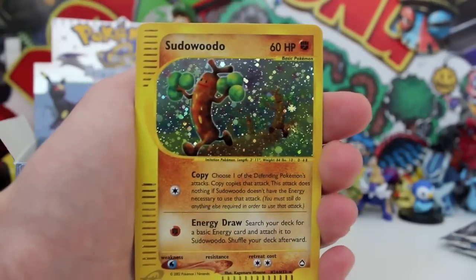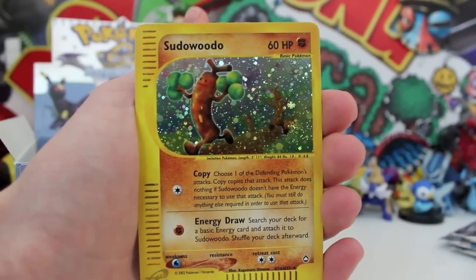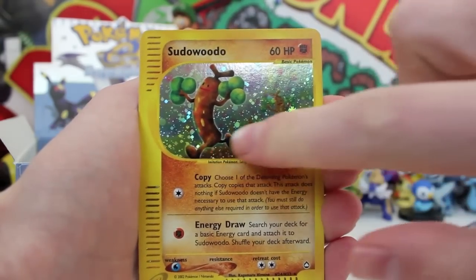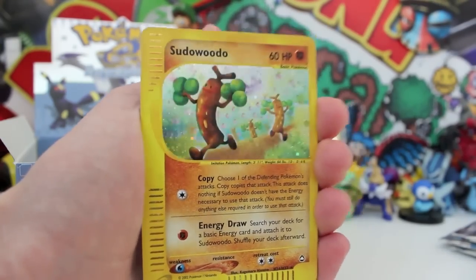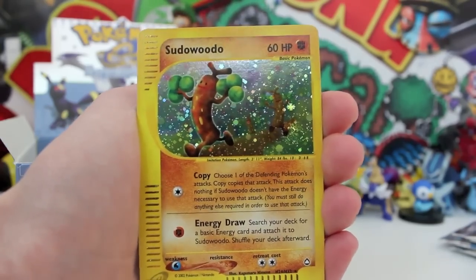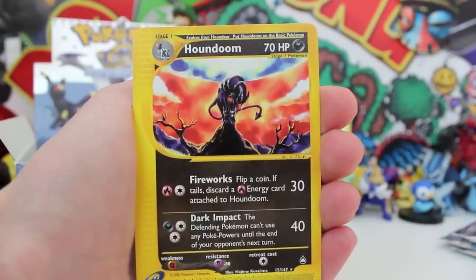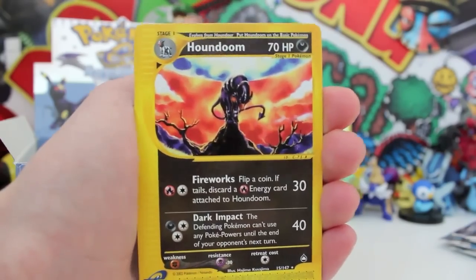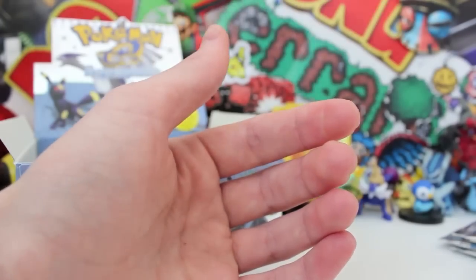Then a holo card — it is a Holo Sudowoodo! Yes, another one to add to our collection. It is number 24 and it looks so epic — four different Sudowoodos in one artwork, and the amount of crystal-y shine on that card is ridiculous. Drowning in blindness, it is so epic. We're going to reverse Mr. Mime. And then — what the heck?! That is Houndoom, and he is on a whole new level. Looking so evil, like the devil with the little horn on the end of his tail.